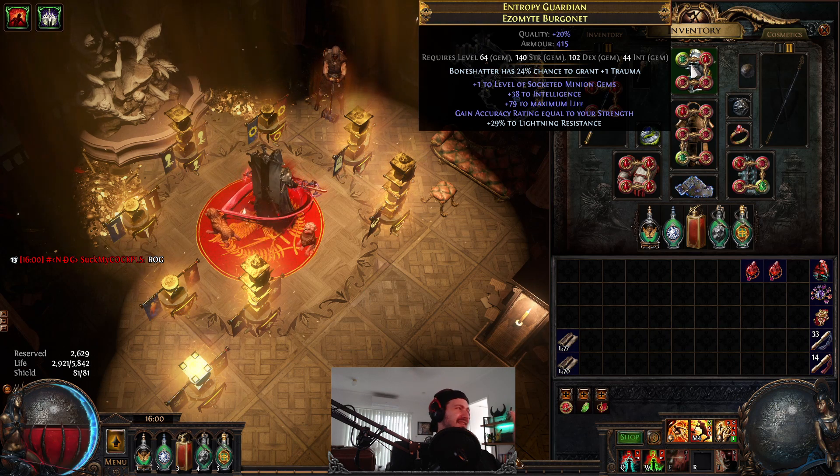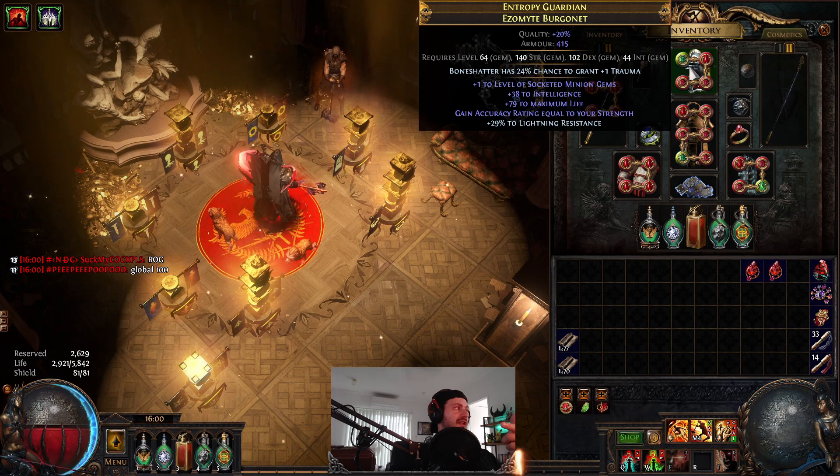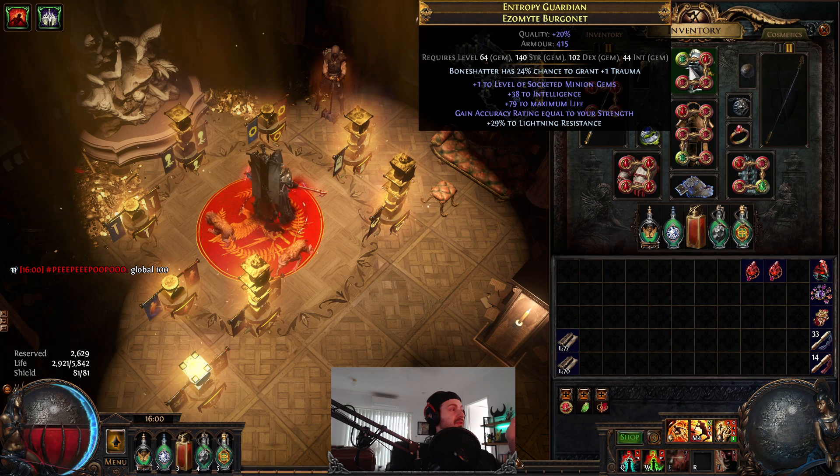Right now this is doing T11 to T13 maps pretty easily. It's still got a bit of a ways to go, but it's getting there. I also lucked out in Uber Lab and got a Bone Shatter trauma enchant.